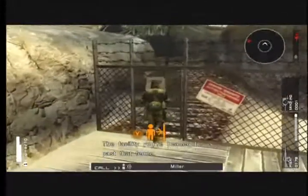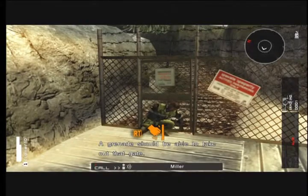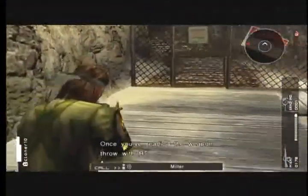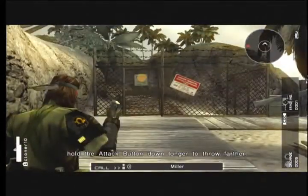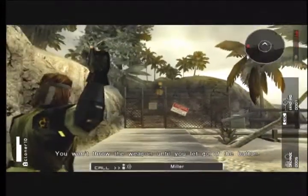The facility you're headed for is past that fence. A grenade should be able to take out that gate. Grenades explode — you throw them, Snake. Use LT to ready throwing weapons. Once you've readied the weapon, throw with RT. When using throwing weapons, hold the attack button down longer to throw farther. You won't throw the weapon until you let go of the button.